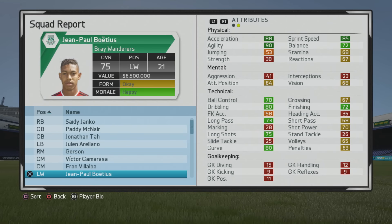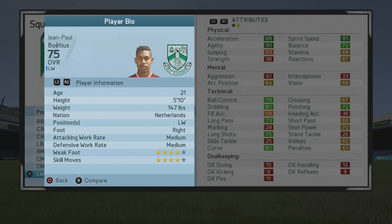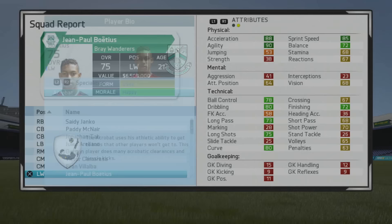Welcome to another player growth test. Here I'll be taking a look at Jean Pablo — the 21-year-old left winger. He starts at 75 overall, and he's very good from the start. Set in his physical stats, I don't worry too much about overtraining. He's 5 foot 10, left winger, right foot, medium/medium work rates, four-star weak foot, four-star skill moves. He does have the injury prone and flair traits.